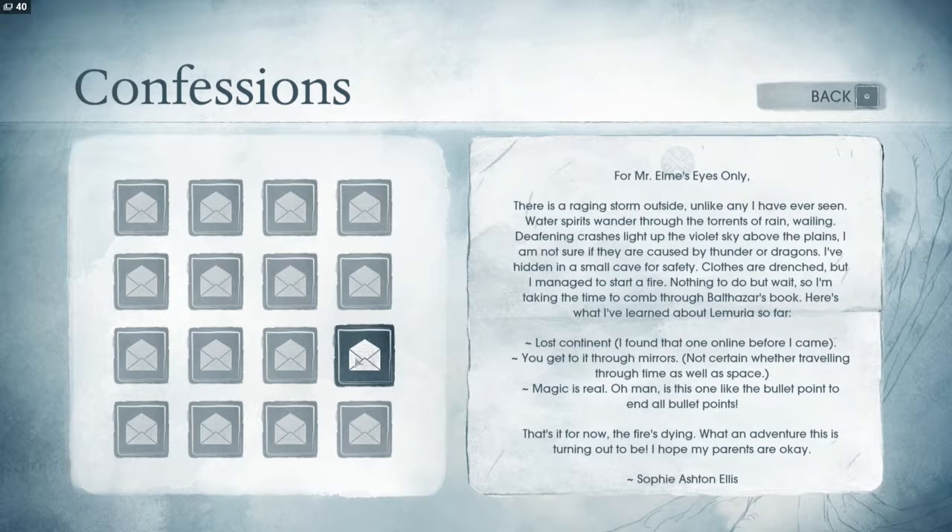For Mr. Elm's eyes only. 'There is a raging storm outside unlike any I have ever seen. Water spirits wander through the torrents of rain waiting. Deafening crashes light up the violet sky above the plains. I'm not sure if they are caused by thunder or dragons. I've hid in a small cave for safety. Coals are drenched, but I manage to start a fire. Nothing to do but wait. So I'm taking the time to comb through a Bath of Stars book. Here's what I've learned about Lumaria so far: Lost continent — I found that one online before I came. You get to it through mirrors. Not certain whether traveling through time as well as space. Magic is real.' That's it for now. The fire is dying. What an adventure this is turning out to be. I hope my parents are okay. Sophie, Ashton, Alice.